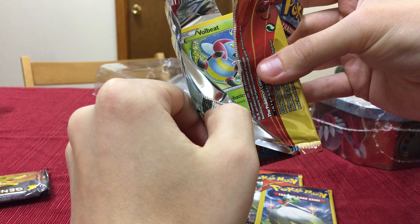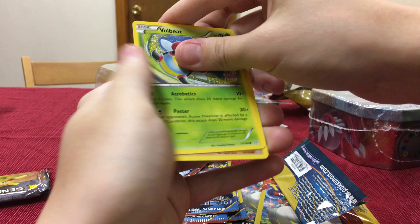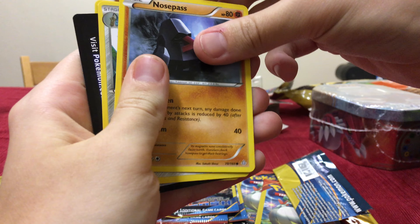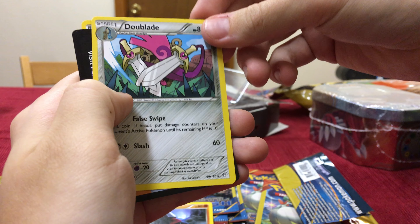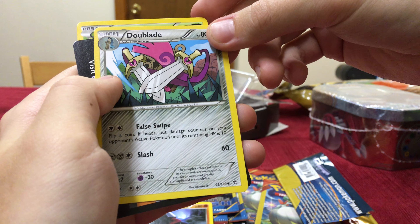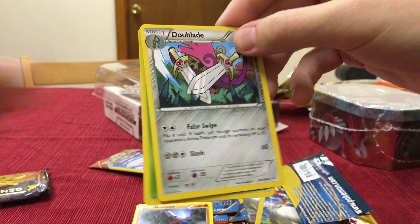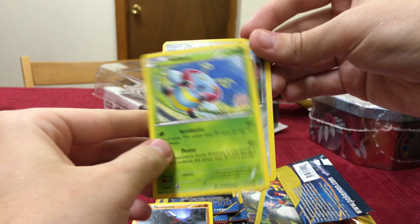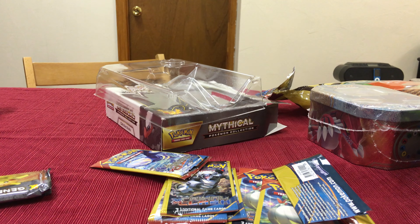Sneak peek, everybody. That's gonna be the first card out. Or is it? Woah, it's not the first card out — it's the same thing I just opened. Uh, double blade — wait, is that actually a Pokemon? I feel like it's just some guy who's like, 'Look at these two swords, I made a new Pokemon.' A Mole beat — never seen one of those before. Who would have expected that?